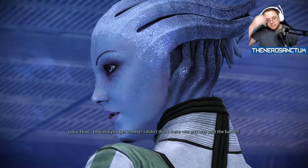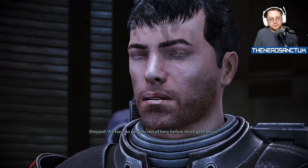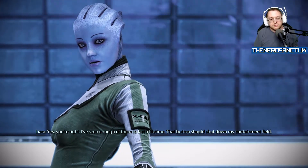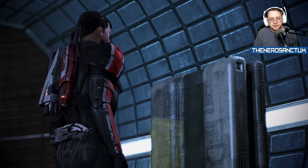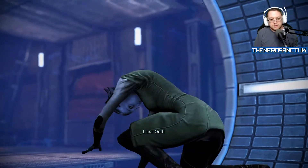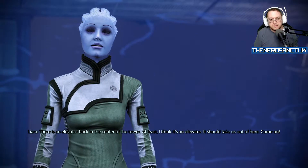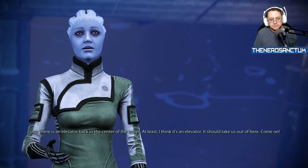How did you get in here? I didn't think there was any way past the barrier. We have to get you out of here before more Geth arrive. Yes, you're right. I've seen enough of them to last a lifetime. That button should shut down my containment field. There is an elevator back in the center of the tower — at least I think it's an elevator. It should take us out of here. Come on.